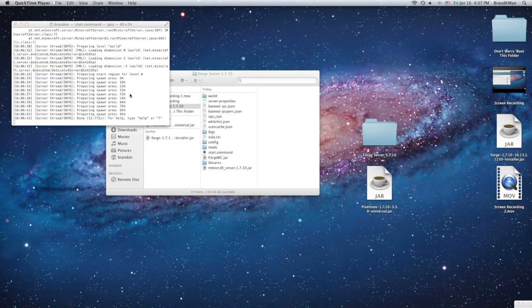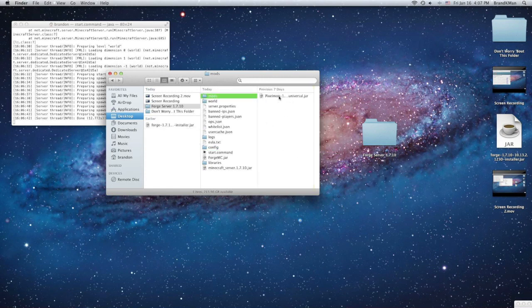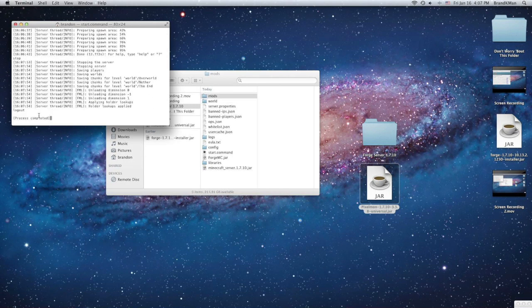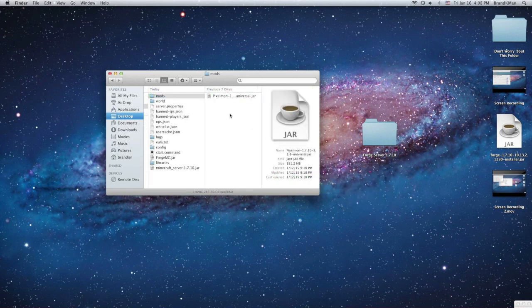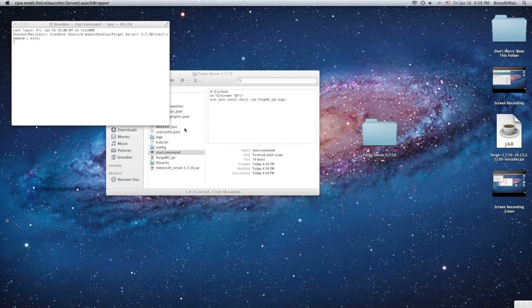Okay, we're back, and as you can see in Terminal it says 'Done', which means the server is done loading. The mod I'm going to use to demonstrate is a Pixelmon mod. What you need to do is — actually, rewind: type 'stop' in Terminal first. Once it says 'process completed', close Terminal, then drag the Pixelmon mod — or whatever mod you want to use — into the mods folder in your server folder.